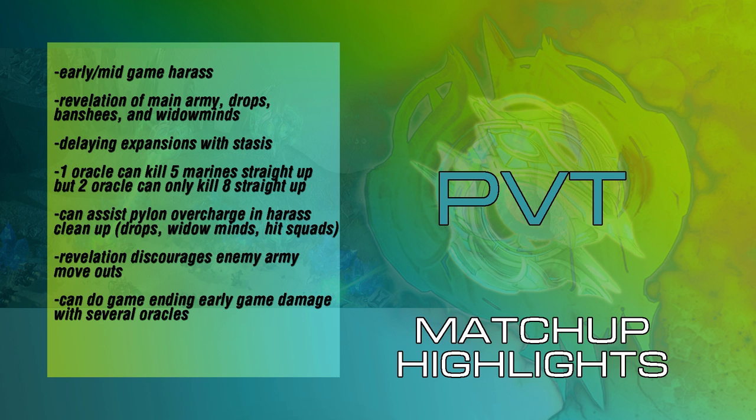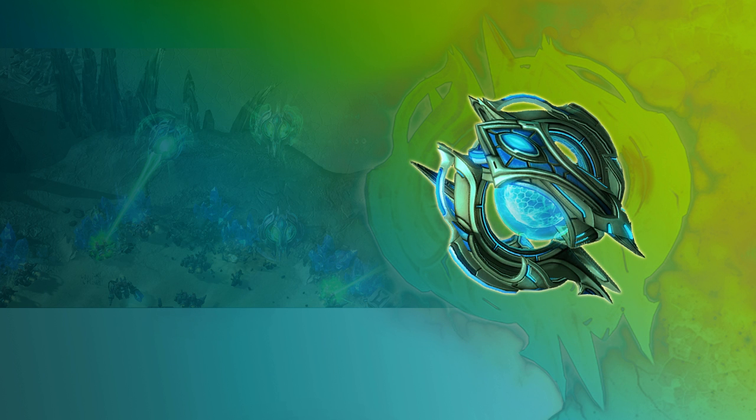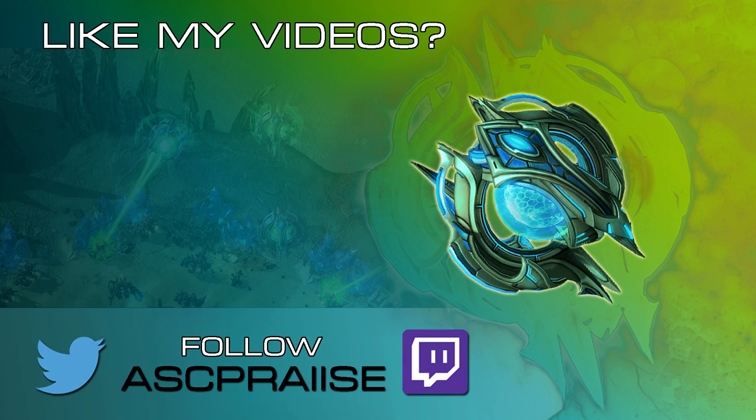That wraps up part one of our video, where we discuss the spells and highlight uses in each matchup — and this is where it starts to get fun. Part two of my video will talk about the tactics, flight, and efficiency of the Oracle, and I will be showing you guys a map and how to plot out the best ways to use the Oracle when approaching your matchups. Then we'll dive into my extreme casting opportunities, where I talk about what I believe is the best way to use an Oracle if it has full energy, half energy, or not a lot of energy. We'll wrap up by bringing up some other considerations that might help give you a more well-rounded perspective on the Oracle.